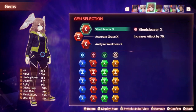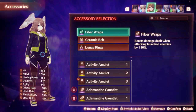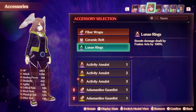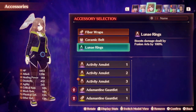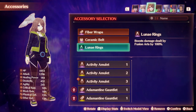Gems are the same as Noah: Strength, Dexterity, and Critical Damage. Similar to Noah, I have a damage boost to launched enemies and a general attack boost with a Ceramic Belt. I also have Lunay Rings on her, which is a 100% boost to fusion arts compared to Noah's 55%. Lunay Rings are a unique accessory where there's only one in the entire game, and it's on Uni because it is very powerful and I want it on my strongest DPS character.